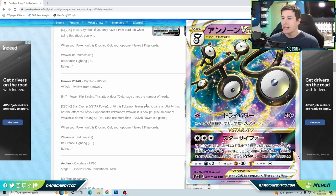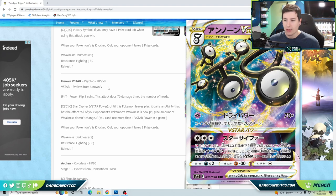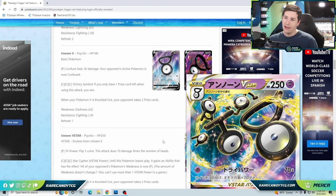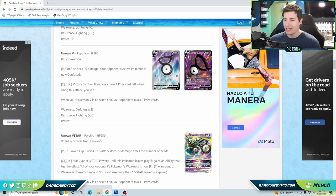The big issue with Unknown V-Star, much like Aerodactyl V-Star from Lost Origin, is the earliest you use this attack is turn two — but turn two is when you want to be doing damage, not setting up a weakness effect. And after Unknown goes down, the effect goes with it. A Mew, Giratina, or Palkia will just knock you out, and you've effectively wasted your V-Star power. The regular Unknown V actually seems a little better for its win-condition attack.